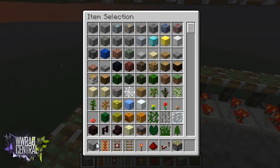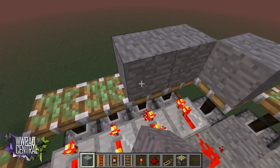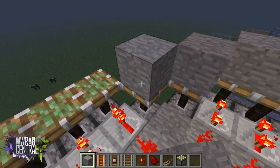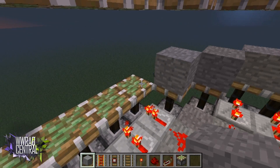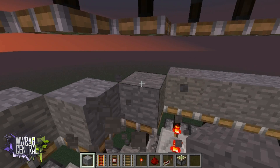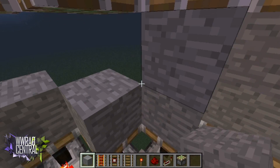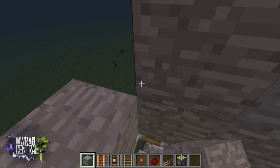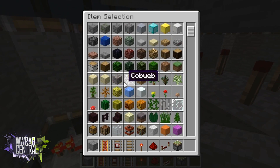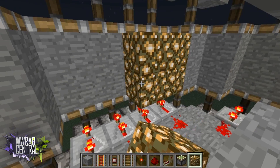You can use any blocks you want — I'm going to keep using stone. Place stone all the way around like this. Make sure you don't hit any repeaters, just keep going. Now once the stone is in place, go ahead and grab your glowstone and place it in.